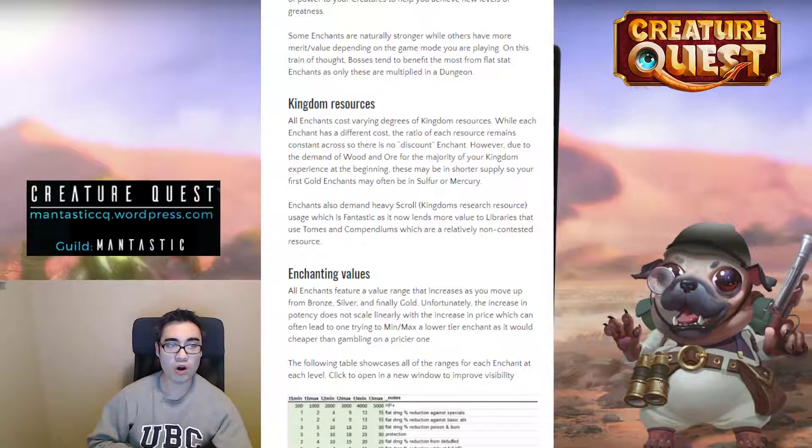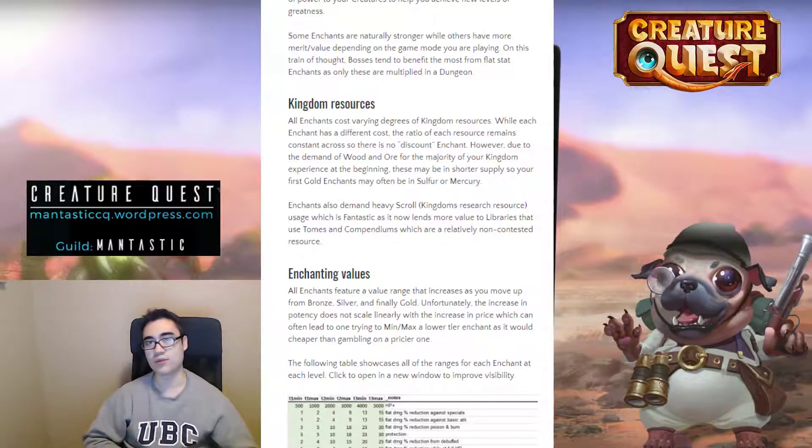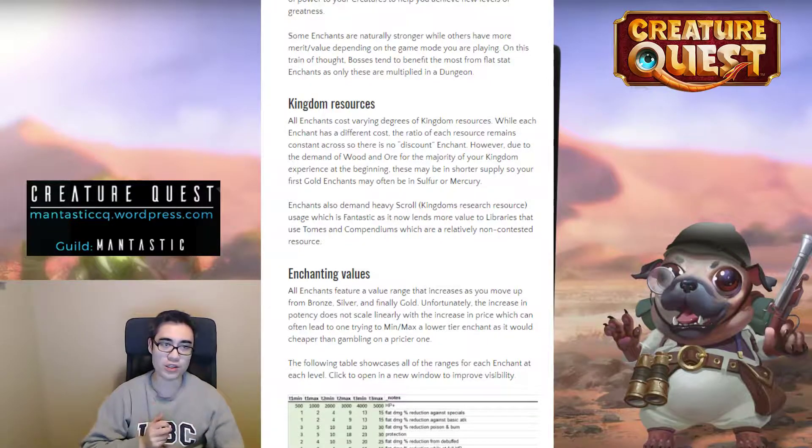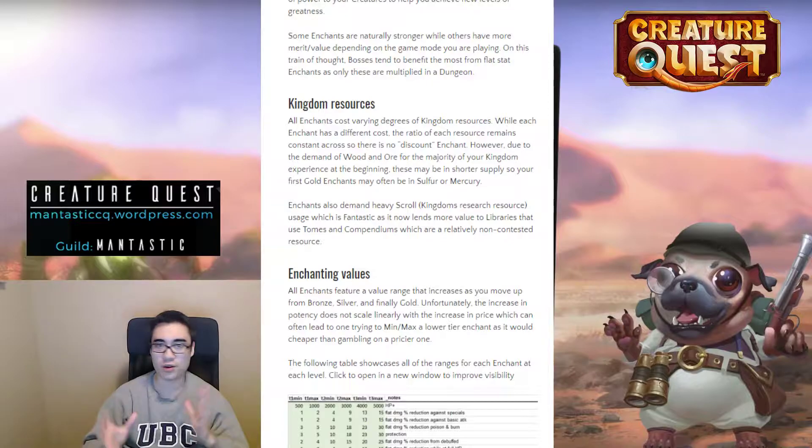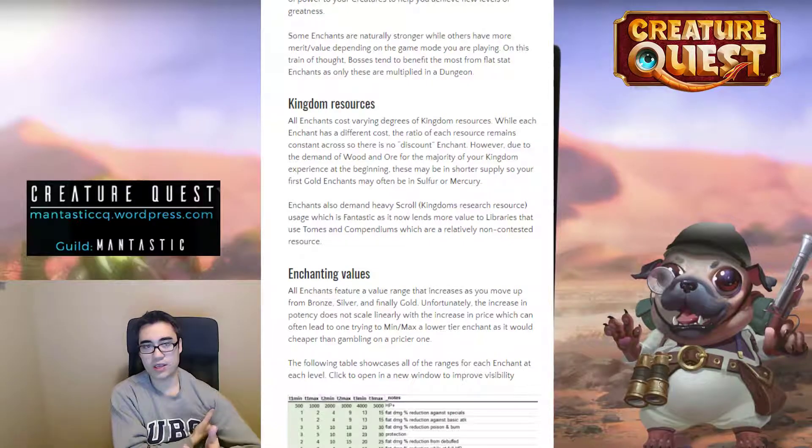All enchants do cost varying degrees of resources. For the most part, the primary vanilla kingdom resources of wood, ore, sulfur, and mercury are going to be the limiting or determinant factor as to whether you can pursue each enchant. While each enchant has a different cost, all the primary kingdom resources have been scaled accordingly, so there's no discount enchant. Wood enchants cost twice as much as ore, and sulfur costs twice as much as mercury, which is the common theme throughout kingdoms.